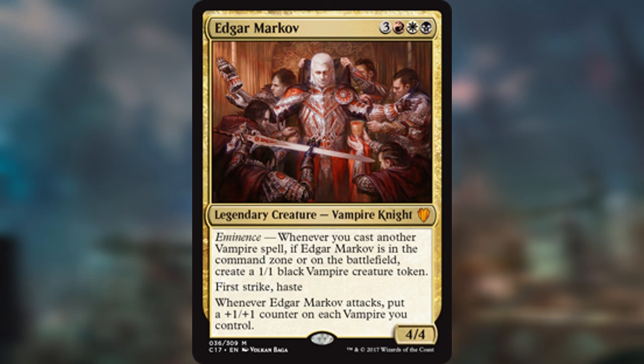It's like starting the game with a good emblem. That commander has a great ability that just pumps out tokens. If you think about it, it's like you start the game with an emblem if you choose that commander.